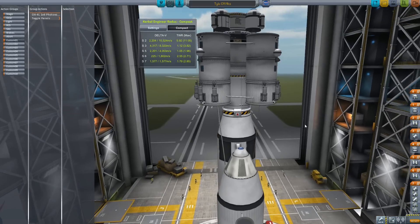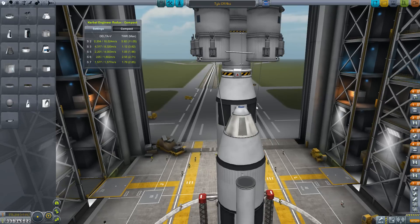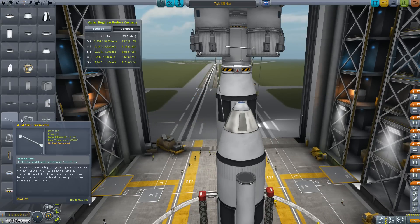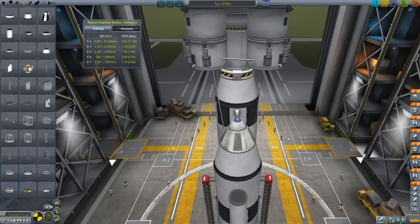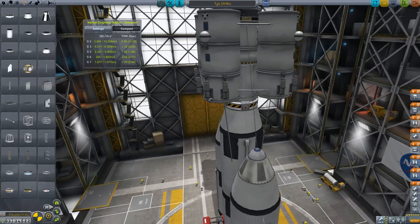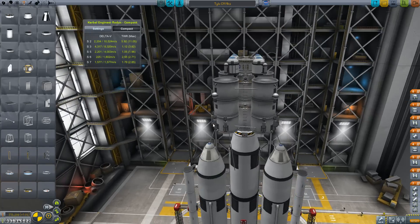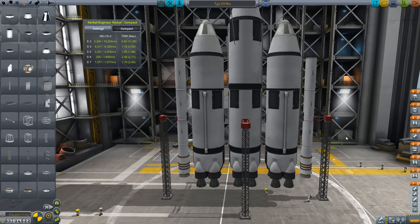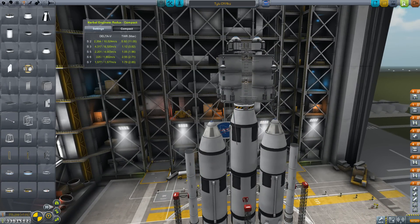There's our action group. Let's save it, and I might just come over here and attach a couple things to the side — just a few more struts for stability. It's very top-heavy and tends to wobble a bit, but that should do it. I'm pretty excited about that. Let's go ahead and launch this thing one more time.